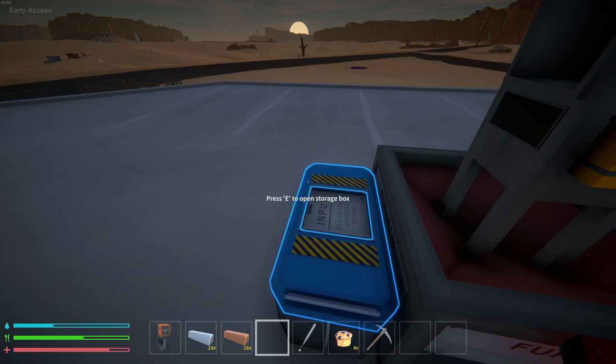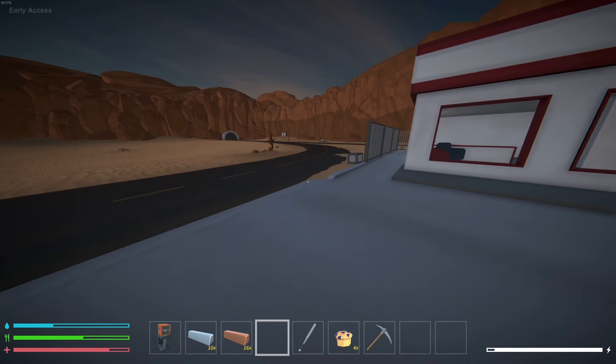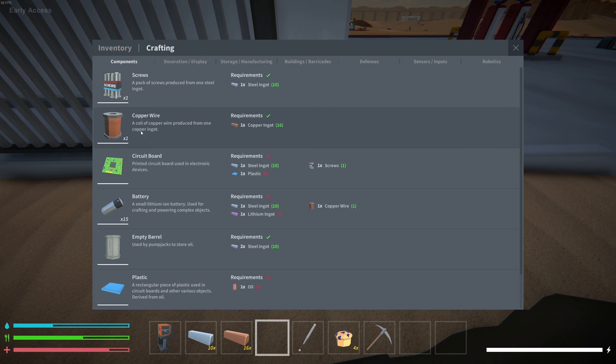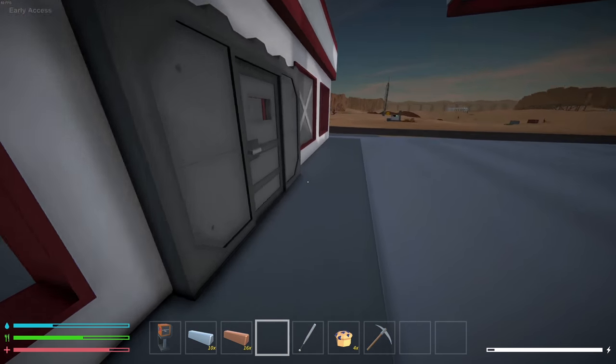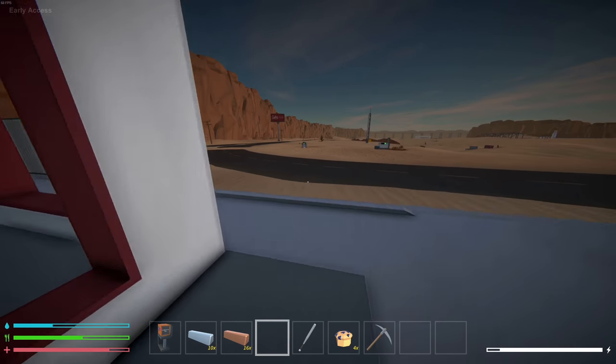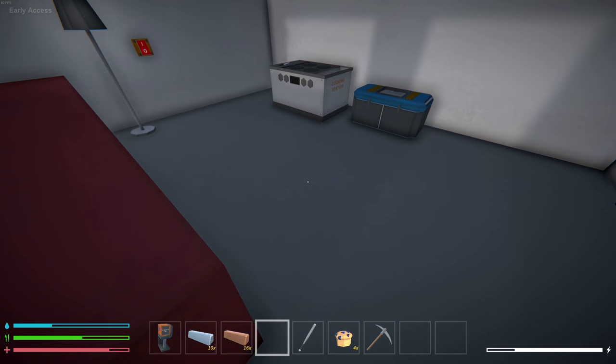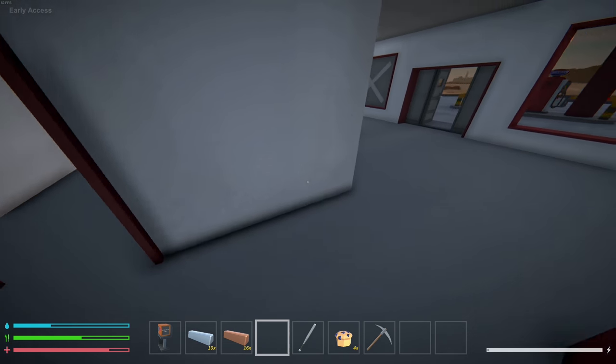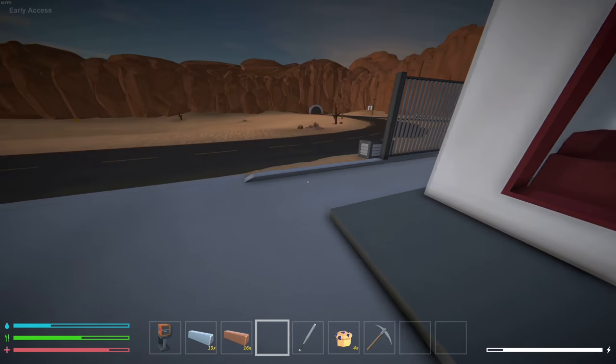Another thing we need to do is get a plant box going, because I'm going to need more food — my food and water situation is getting a little low. I did learn that blueberry muffins are pretty much your best friend. They give you 45 points of hunger and 5 points of water, and only require one wheat and one blueberry. They give you the most of everything, so it's super easy.